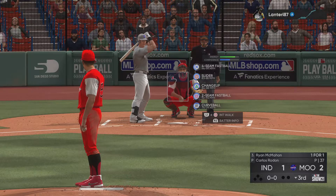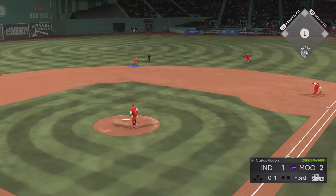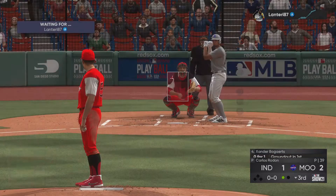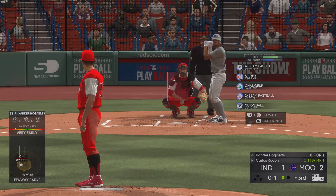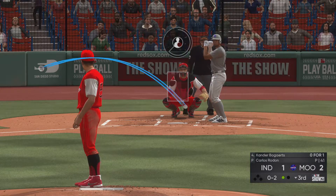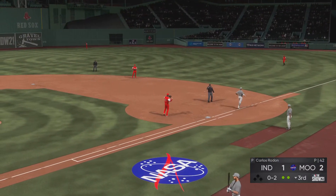Bottom of the third now — Ryan McMahon digs in. Good bye to the slider and he takes strike one. Hit sharply on the ground, Bichette picks it up cleanly, and a good throw gets him one. That brings in Xander Bogaerts — 0-1, tried to check it. Bogaerts tends to exploit left-handed pitching. Ready on 0-2 — soft rounder left side, reined in, and they're two gone to start the inning.